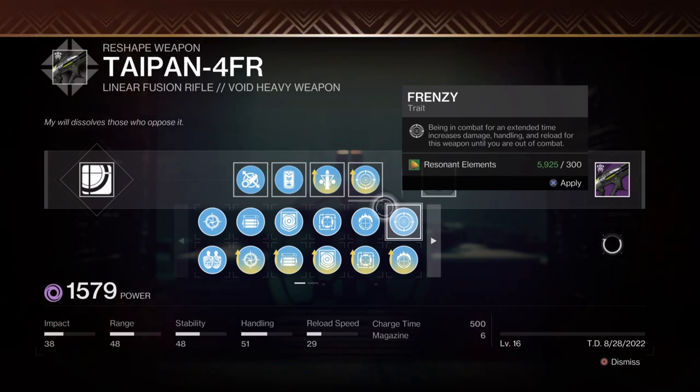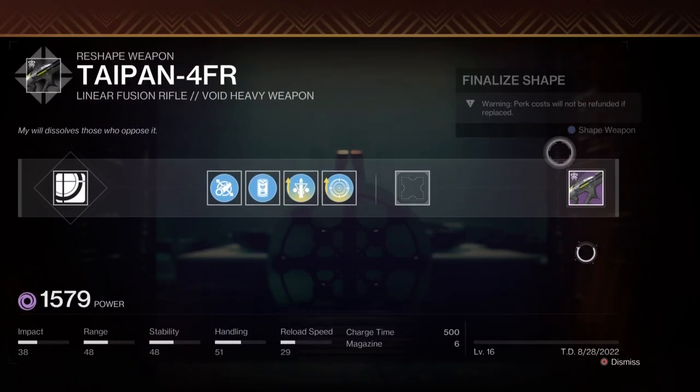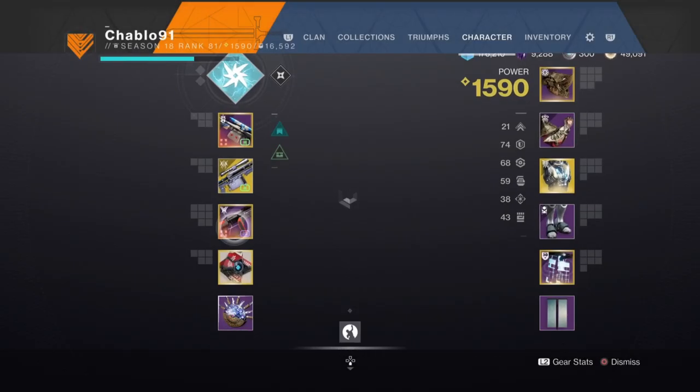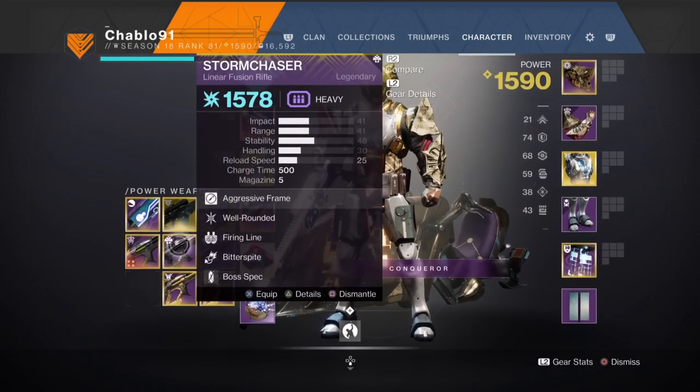If, like me, you're getting fed up with your vault being full of red borders, maybe invest the time and get the gold border on the weapon. It's a weapon you're going to see being used quite a bit, so it's worth the investment.